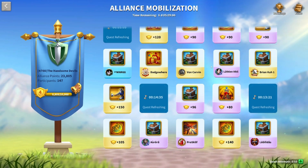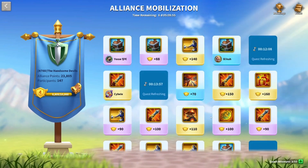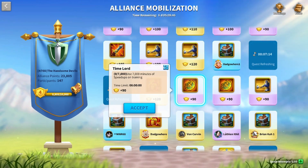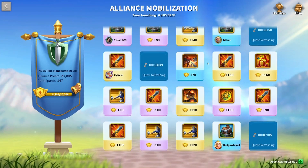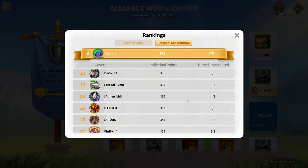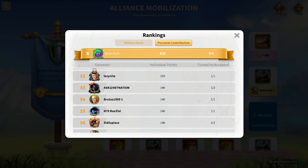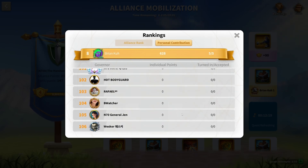I'm looking around for what else I can reset. There are a bunch of training quests and the kingdom-wide training buffs have worn off. I think the runes are soon going to wear off here in the Lost Kingdom, so I'm just going to reset a few of these as well. You can see that my alts are doing a couple of quests here — Lil Koo's doing a quest and Brian Koo 1 is also doing a quest. In an Alliance like ours, the Handsome Devils, we have about 80 or so main accounts and the rest are actually just farms — basically half of our Alliance consists of farms. So it is going to be very important to take advantage of your farm accounts and have them also do quests in this Alliance Mobilization.